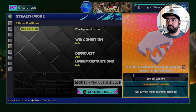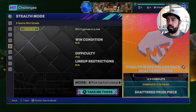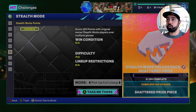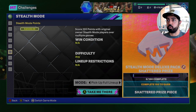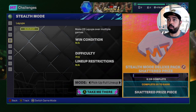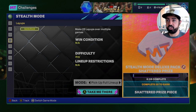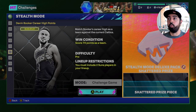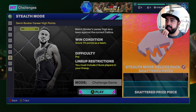Win five games in a row — your best bet for getting these agendas done is to play Breakout on rookie difficulty. Score 100 points with original owner stealth mode players over multiple games. Once you get three agendas done you can work toward this one, so try to knock out three agendas quickly. It would be great to double-dip — getting that 100-point agenda done while making progress on layups at the same time. Try to stack these agendas as much as you can.